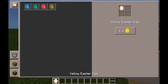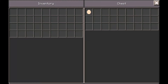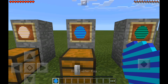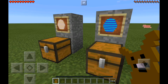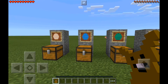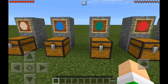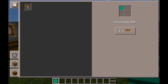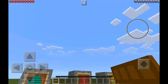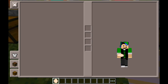To use the Easter Egg, you dye it into a colored Easter Egg. Each color opens into a different item — the concept is like opening an egg. For example, we have the blue Easter Egg here, which you craft to get a chocolate bunny. The chocolate bunny is a food item you can eat. The green Easter Egg opens into a chocolate bar.